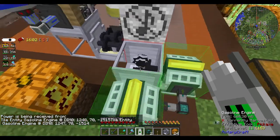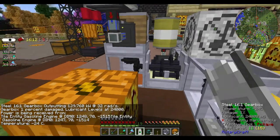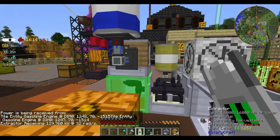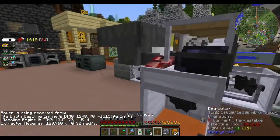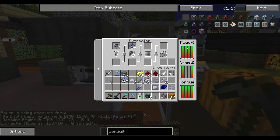So it's getting two engines' worth coming through here — outputting 129 kilowatts at 32 rads. So this is receiving 129 at 32 rads, which is fairly decent power. We've got everything we need in power, but it's just the speed part that we fall down on.